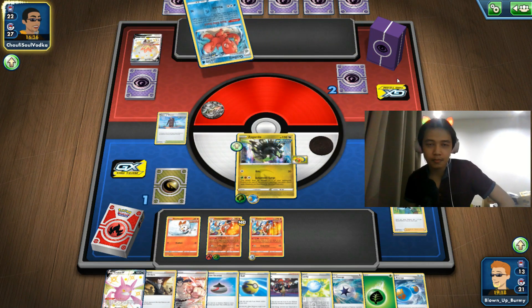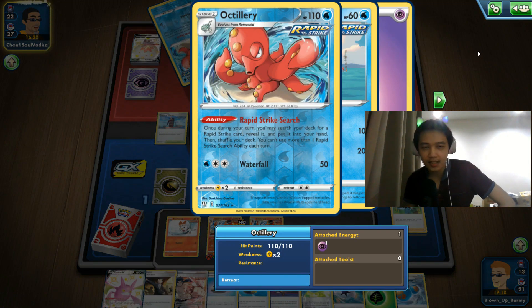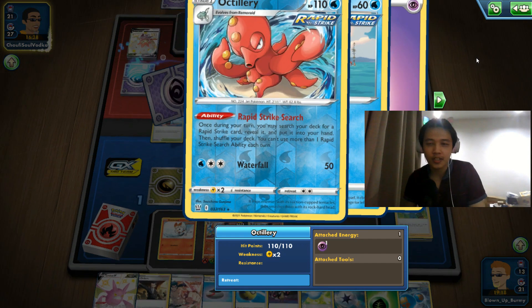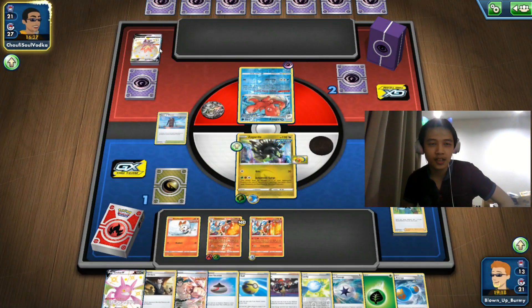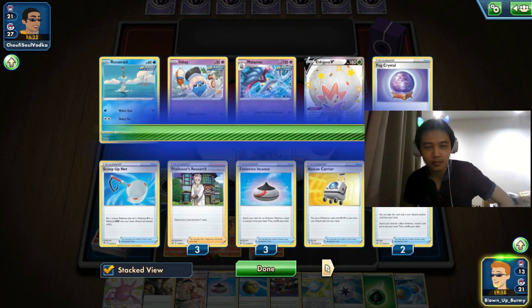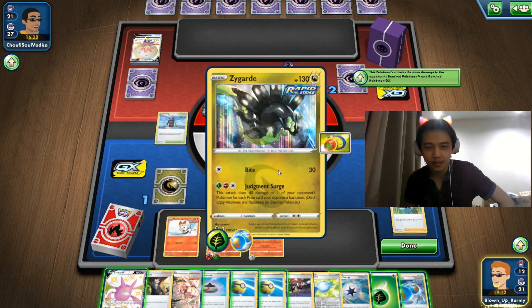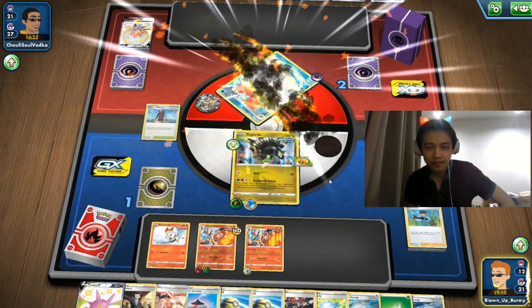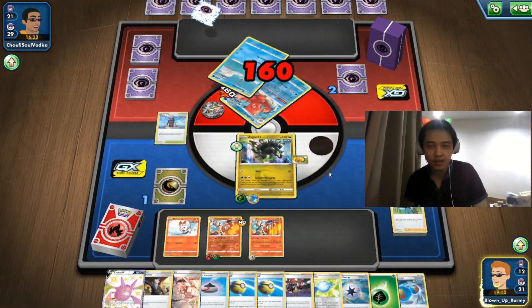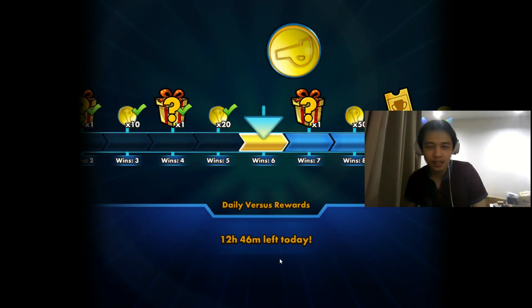Here comes Octillery making a very late entrance with Waterfall and Rapid Strike Surge ability for Malamar. No Inkay — they probably need a Rod. Only two prize cards left for them! That's a surprise. We can actually do this for the win. Judgment Surge — 120... 160 damage for the win! We don't even need our Cinderus!